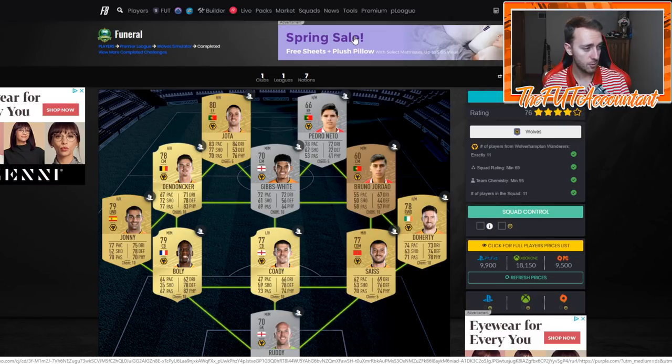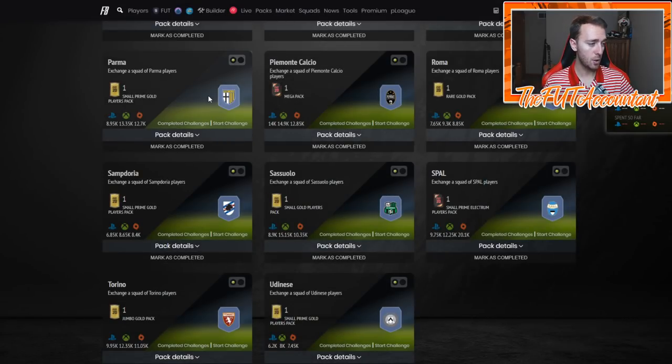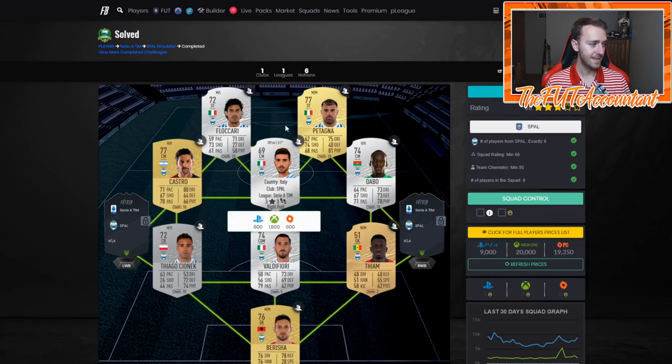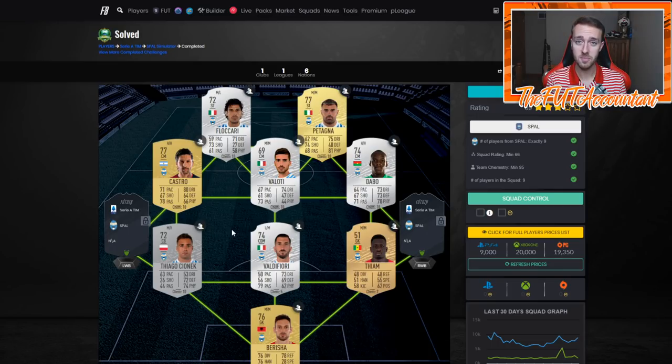Here we go with a League SBC solution inside of FIFA 20. What I did here is I went and found the League SBCs on Flippin.com — I'll leave a link in the description. I'm inside of the Serie A League SBC and I'm going to click on a squad. Let's click on Spall. This is a League SBC solution for Spall, so people come to this page to find out which cards they need to buy to complete this League SBC. It costs about nine thousand coins on PlayStation at the moment. People are always doing these League SBCs — there's always demand for these cards.